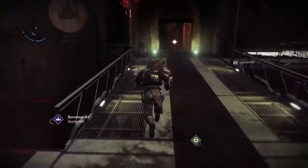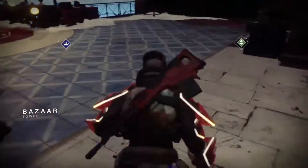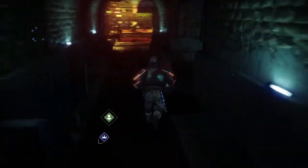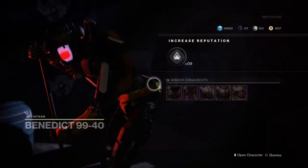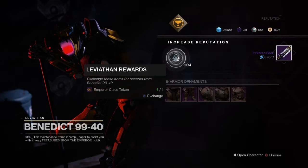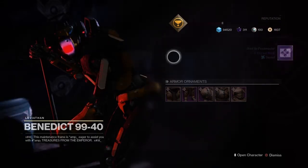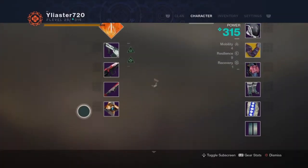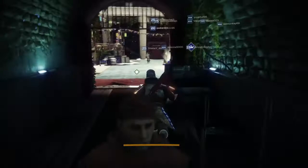I do have a couple more Engrams I want to open. I believe I need to speak to Ikora, so let's see if Ikora gives me anything. If you guys were watching on the channel, we did the Leviathan raid layer. Let's see what I'd get from that. I haven't got the sword — this is... finally, I got the sword! That went straight to the Postmaster. Wow, this is turning out to be great. I finally got the sword I was looking for.